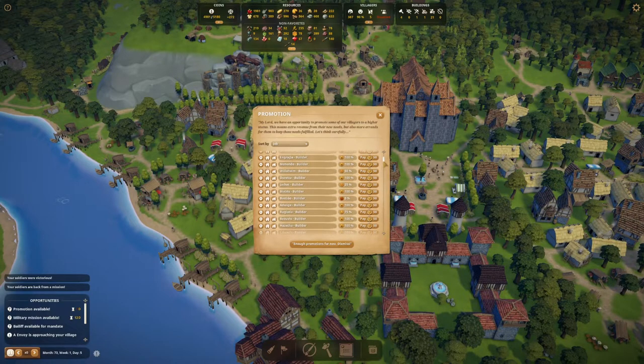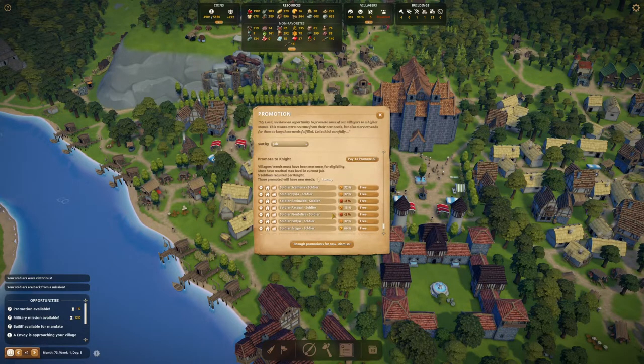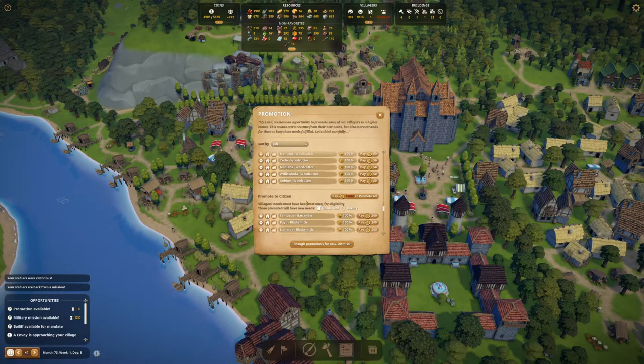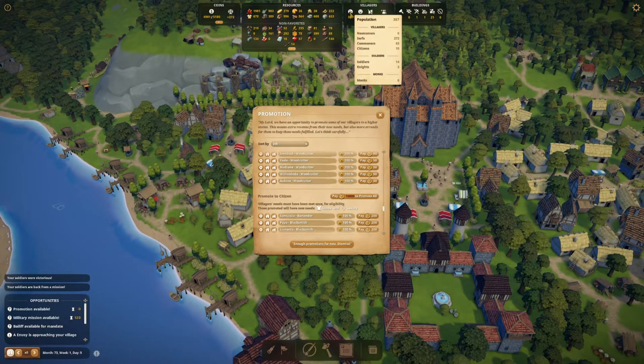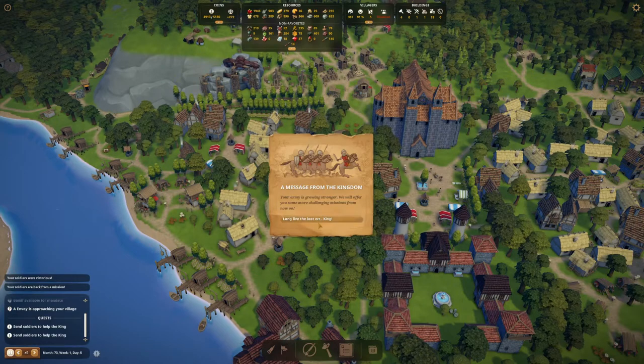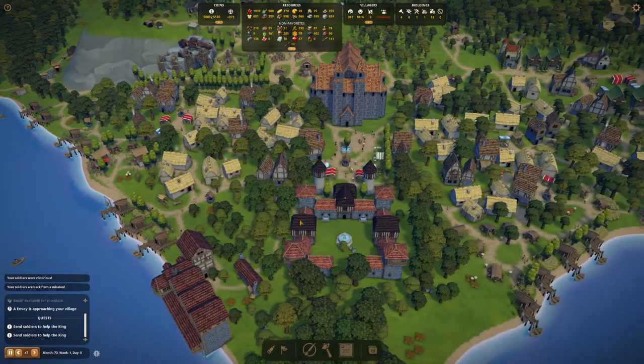We can promote all of them. Going all the way down — villagers' needs must have been met once for eligibility. We want to promote tonight. We definitely want Baldrick as a knight, and I'm going to go with knight Fjordelisi as well — done, perfect! An envoy is approaching: 'Your army is growing stronger, we will offer you some more challenging missions from now on.'